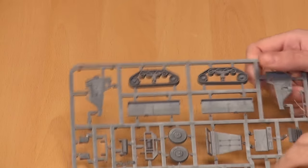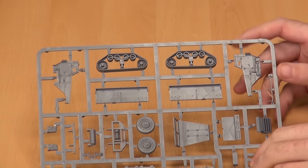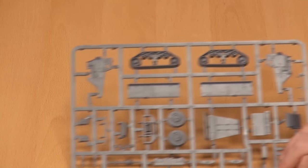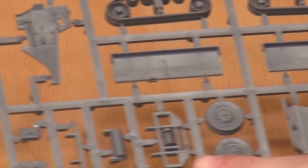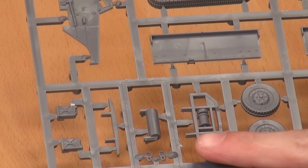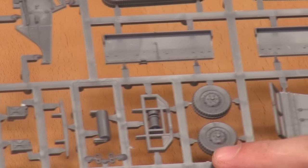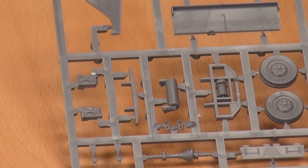So, we've got our first sprue. This has some of the main drivetrain, your front bonnet, some of the sides, side for the actual driver's compartment. You've got your front wheels, your axle, your tow bar and your anti-ditching roller — well, it's actually a winch. You've got your two front tires, some towing hooks, some jerry cans. All pretty standard on this sprue, and more or less the same on the other sprue.